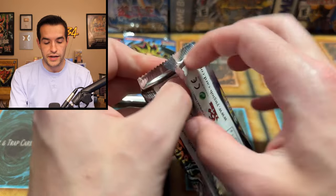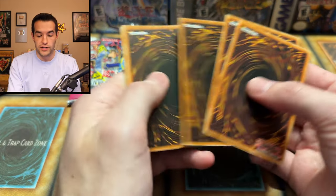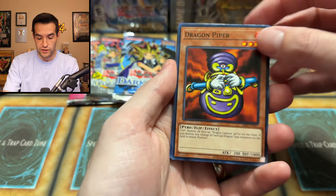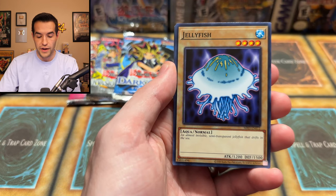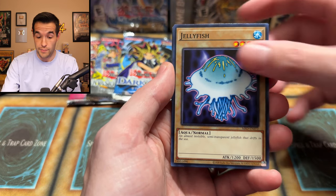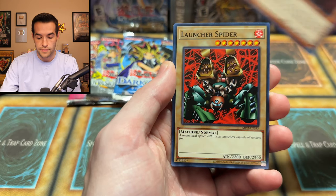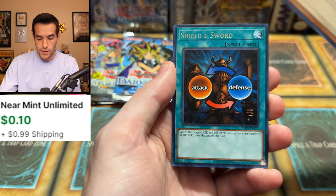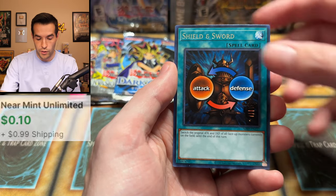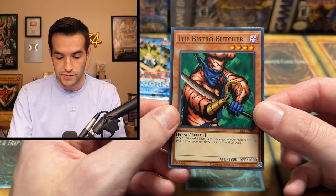I have a Metal Raiders pack here. Let's see if we can get the Pecurium Moth — a lot of awesome foils like Pale Beast and Ruxin 34. We get Morvan, the Jellyfish — creative name, Konami — Deep Sea Shark, Castle of Dark Illusions, Launcher Spider, The Big Eye, Shield and Sword, and finally the Bistro Butcher. Captain Hook and his sword — got to watch out for that guy.